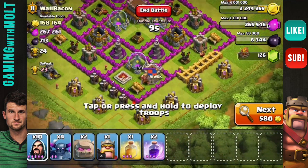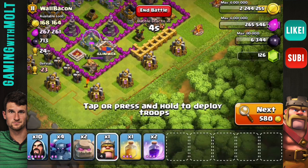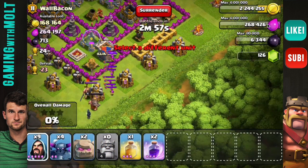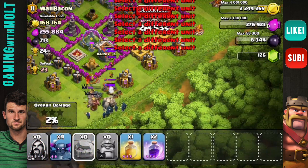What we're going to do first is try and get our golems in here. We need to figure out what side we want to attack from. I think we're going to attack from down here with the Barbarian King just to get him out of the way. We're going to go ahead and drop our King down, and drop down these wizards as well to help take those out.